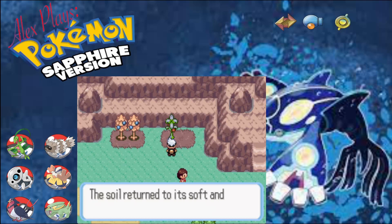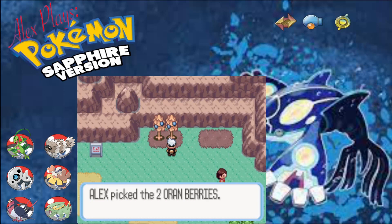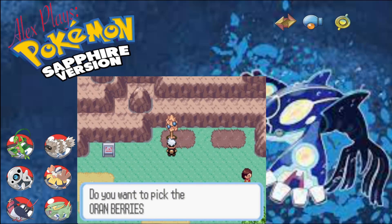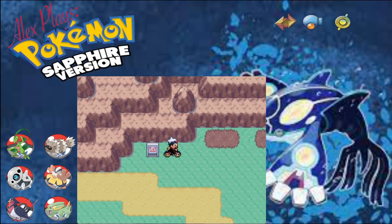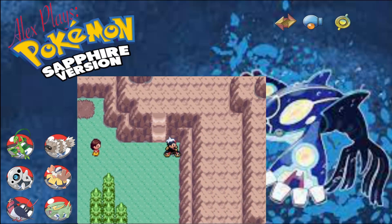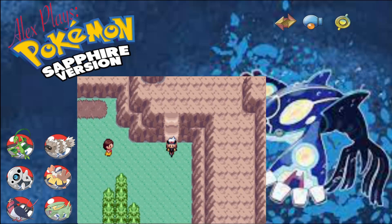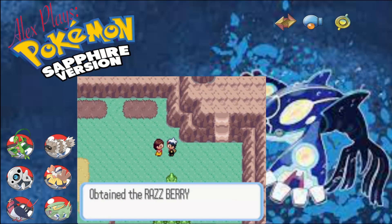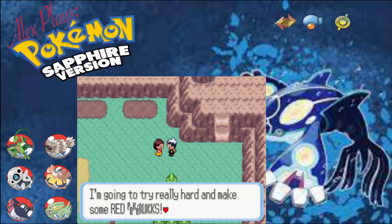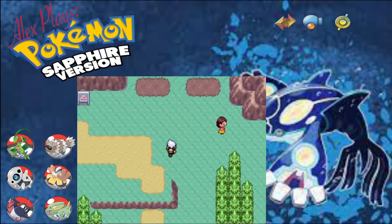We've got some raspberries, and these look like orange berries. Perfect. And we've got a bike that we keep forgetting about. That's interesting, we'll use that in a minute. What have you got to say? So we got another raspberry from you. We'll go up there in a wee second I think.